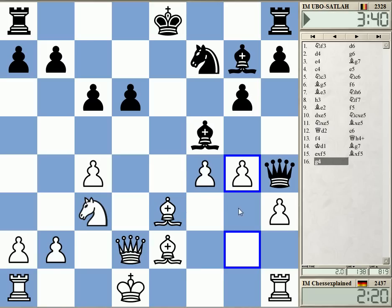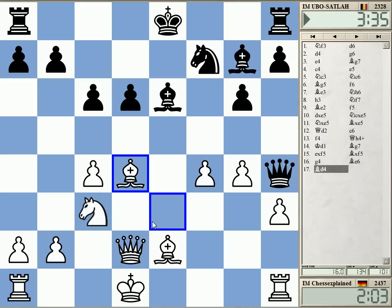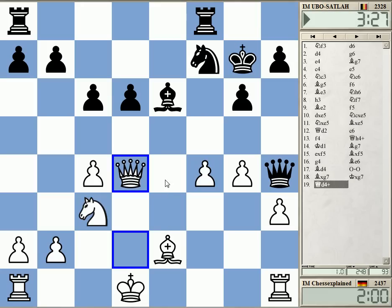And gain the space — this was my plan with f4. I just didn't anticipate that my king would end up on d1. That wasn't the plan. If I go queen e1, he would play queen f6 probably. I want to exchange this strong bishop. Strangely enough it still looks like it should be alright.